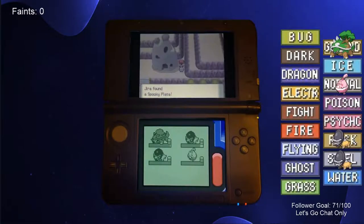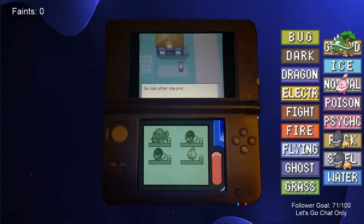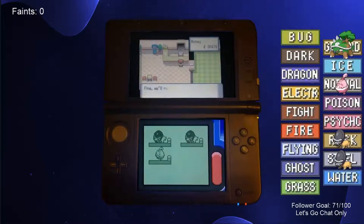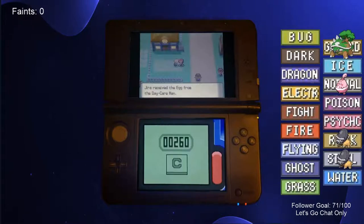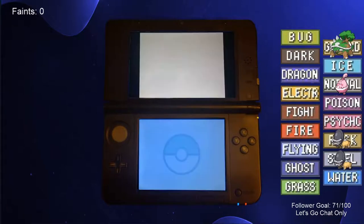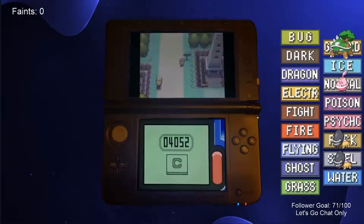We picked up some useful items in Amity Square and made our way to Solaceon Town. Solaceon Town has the Pokemon Daycare, which is crucial for completing this challenge. We deposited our female Torterra and our male Shieldon into the daycare, and because they are both in the Monster egg group, they laid an egg. After a bit of cardio, the egg was finally ready to hatch, giving us a second Turtwig. We named it Grass for old time's sake and added it back to our chart.